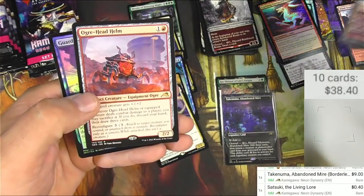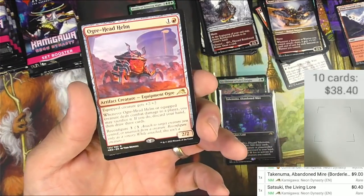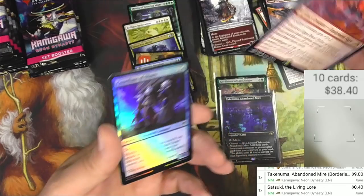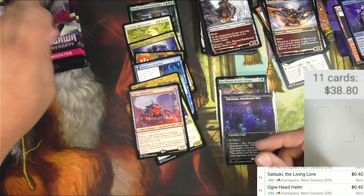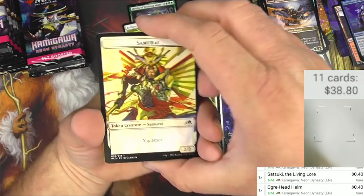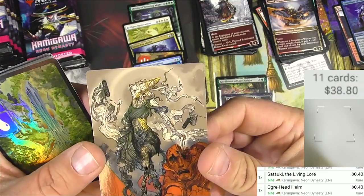Shattered States, we got Ogre-Head Helm — the equipment creatures are great, I like these a lot. You can equip it to a creature like it's an equipment, or it can stand alone on its own with Reconfigure. Maybe they're not worth a whole lot because they're not widely used yet, but it's a neat take — a living creature that can be an equipment, kind of like a living weapon.